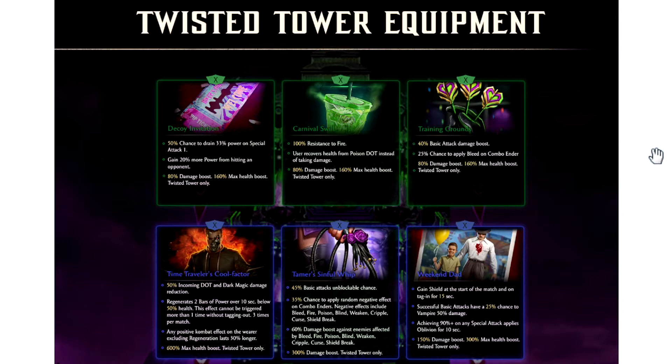The next one is what we ended up getting, which is the Carnival Swill — 100% resistance to fire. I think this piece is a very necessary evil right now, because Fire God Liu Kang as a boss character has been an absolute nightmare for beginner and intermediate players. Even some advanced players are struggling or have struggled with it as well. I definitely think that this piece is a necessary evil, and you're definitely going to want to get this piece maxed out, especially if you don't have a character that's immune to fire. This piece combined with Incurable should help make those boss fights a lot easier for the future.